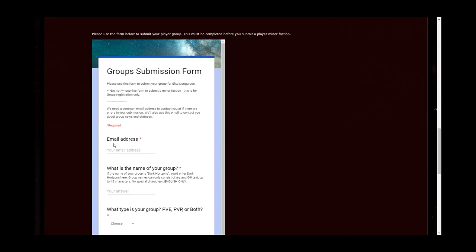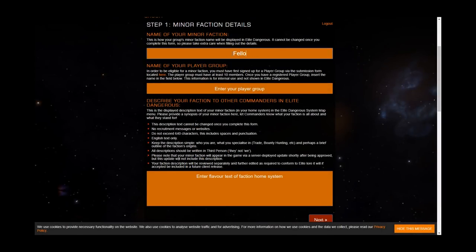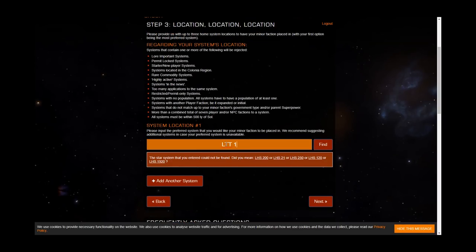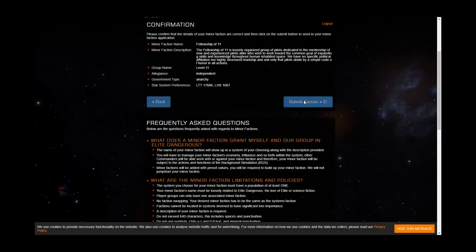When ready, you'll start the process by notifying Frontier of your player group by filling out the application form, with all relevant links in the description below. You'll want to select a single representative from your group to fill out the form. Once completed, you'll apply for your player minor faction by logging into your Frontier account and filling out your minor faction details. Please consult the detailed notes at each step, as they contain valuable information necessary for successful completion of your application.